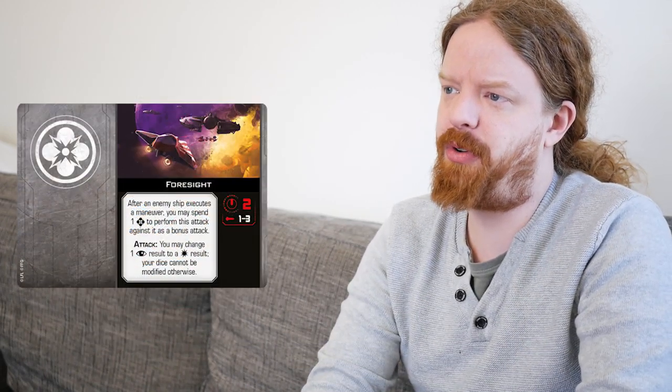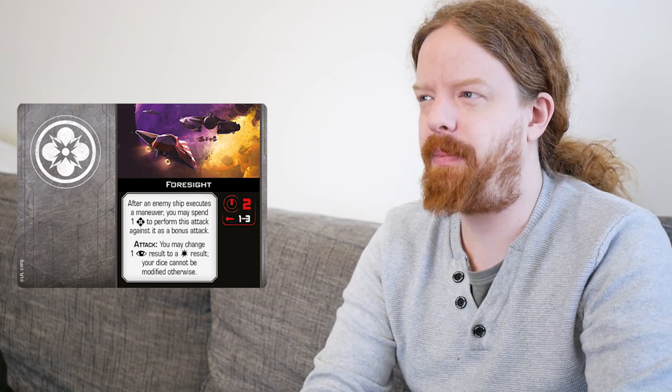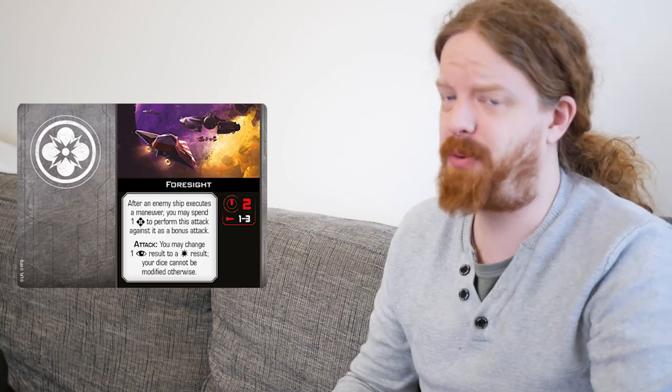Last but certainly not least, we have a couple of new force upgrades relevant on the Jedi Starfighter and the Anakin pilot. Remember, Anakin on the M1 Starfighter does not have force upgrades, so it's not really relevant there. But they are also non-faction specific, so they can go on a lot of different ships — these will be coming in the card pack, so those of you who don't run Republic, the other factions will have access to these soon enough. Foresight: after an enemy ship executes a maneuver, you may spend a force token to perform this attack against it as a bonus attack. Attack: you may change one focus result to a hit result, your dice cannot be modified otherwise. It's two red dice in the bullseye firing arc at range 1 to 3, and it also negates range bonuses, which is really handy at range 3. Range 3 bullseye firing arc is very difficult to pull off, but not impossible.